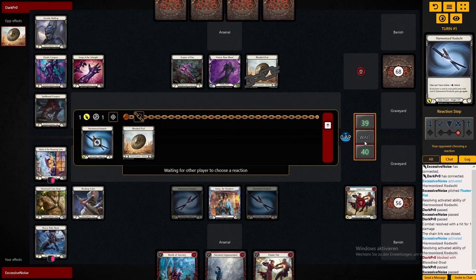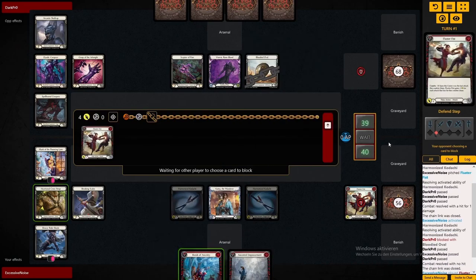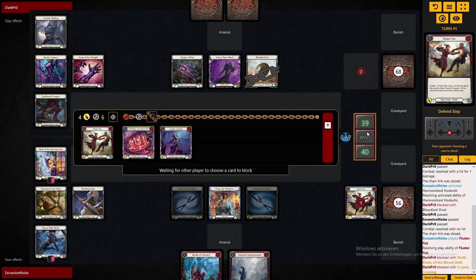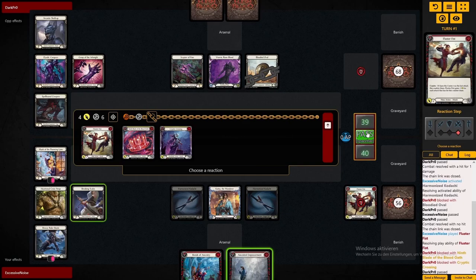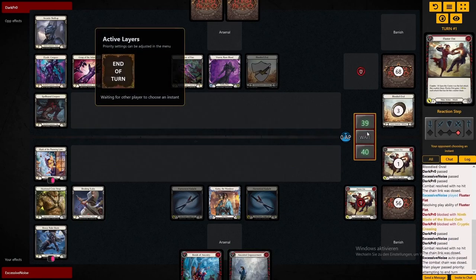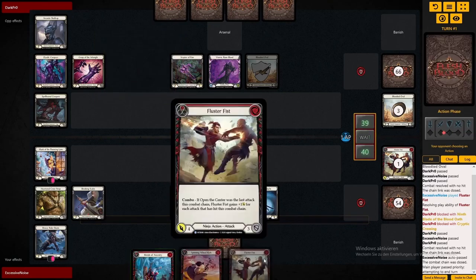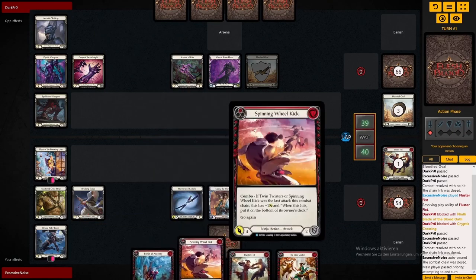In the beginning, as always, you want to fill your graveyard with Katsu, so I'm doing exactly that. I'm also deciding on keeping a few good combo pieces here. Maybe we can get a bit of a small combo out against Viserai, getting his armor early.